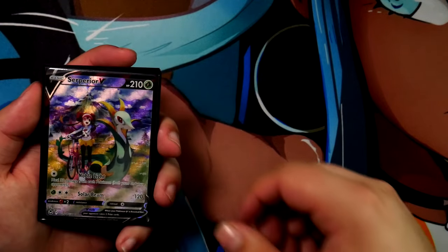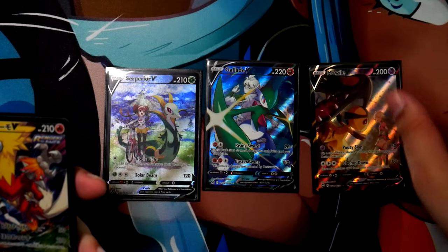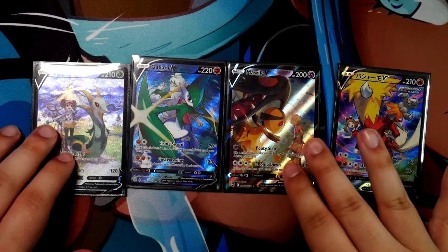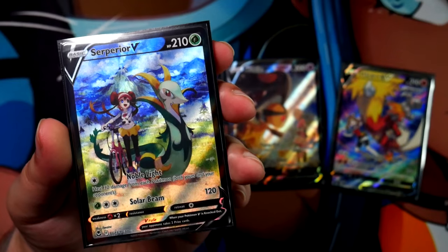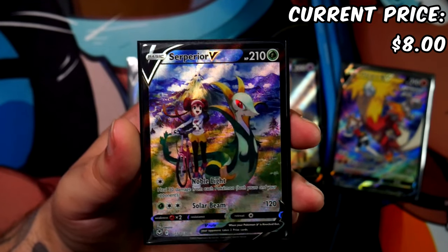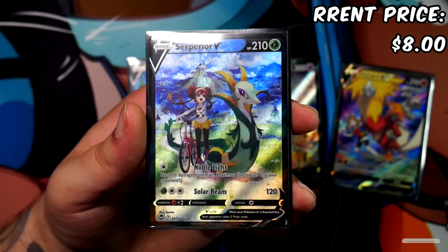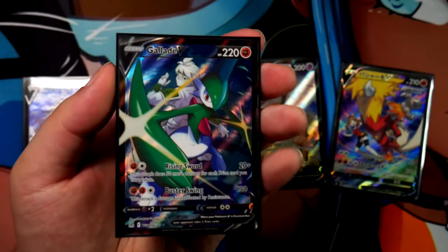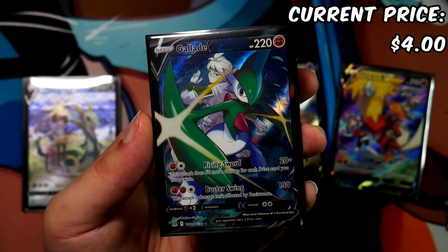Trainer Gallery cards from multiple different sets: we have the Superior V from Silver Tempest, the Galate V from Lost Origin, and the Mawile also from Silver Tempest. Most notably, the Superior V — featured in the thumbnail of this video — I couldn't believe how cheap this card is. It can be had for like $8.00. The Galate V is even cheaper than the Superior, sitting at about $3.00 to $4.00. Are you serious? $3.00 to $4.00 for this one.